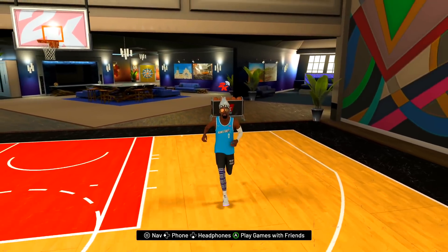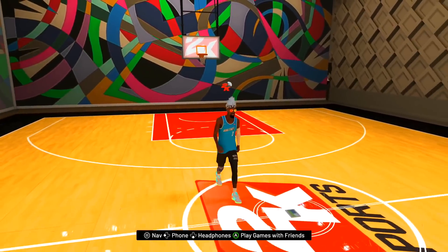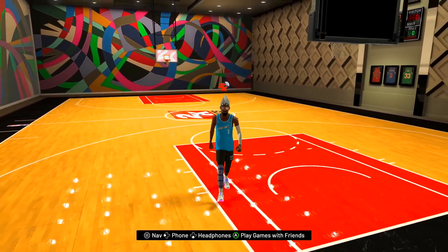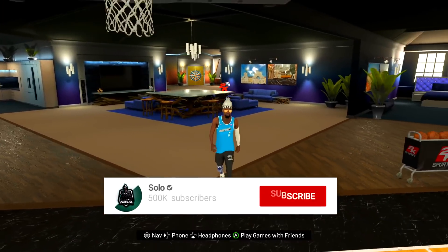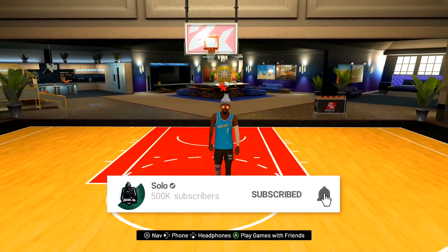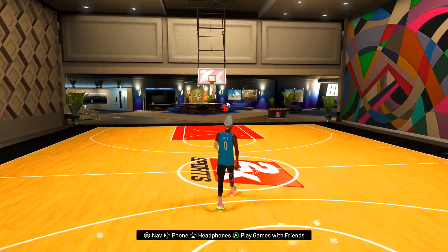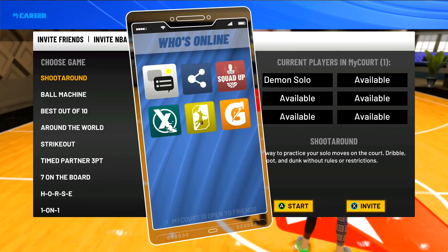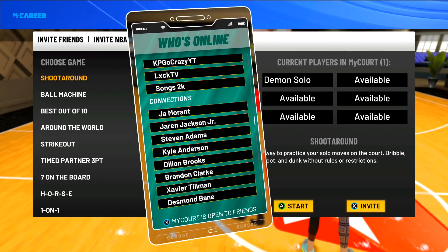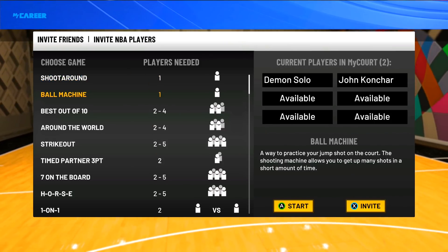Now that we've gone through all the dribble moves — which ones are good, which are bad — I'm going to show you how to do the curry slide. Real quick — if you want the best dribbling practice setup, press A to play, then X to invite someone from your MyCareer team. Go to personal workout and put yourself on offense and them on defense. It puts you in a full-court dribbling scenario, which is great for learning combos.